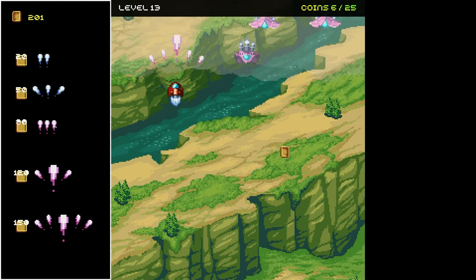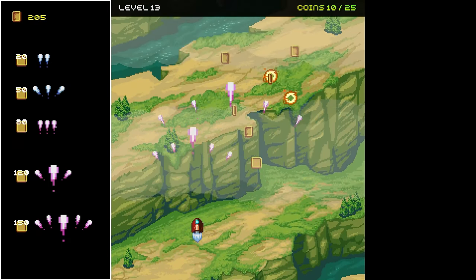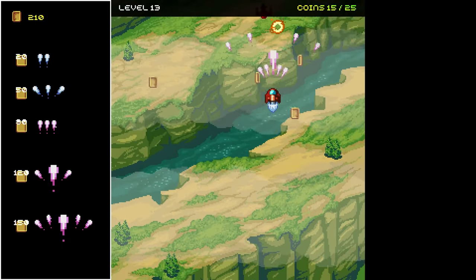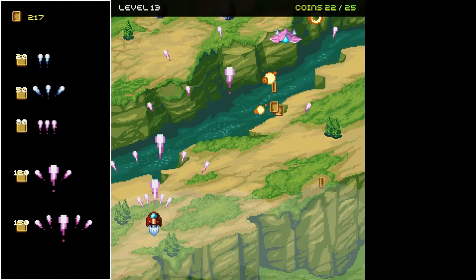There's no way to actually take damage so you can't die, and to finish each level, all you have to do is collect enough coins. It starts off at 10, then moves to 15, 20, and eventually 25 for the last few levels.